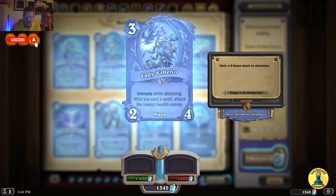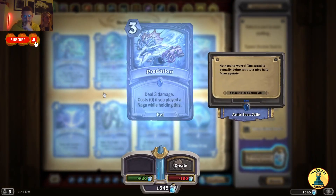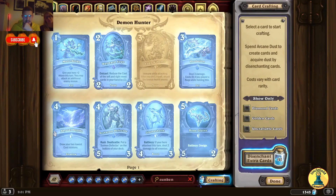Here we have the first Legendary: Lady Steno. Immune — while attacking after you cast a spell, attack the lowest health enemy. Deal 3 damage, costs 0 if you play a Naga while holding this.